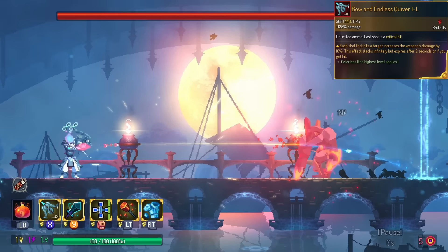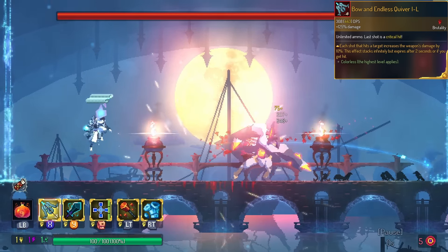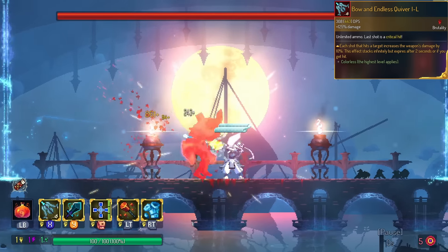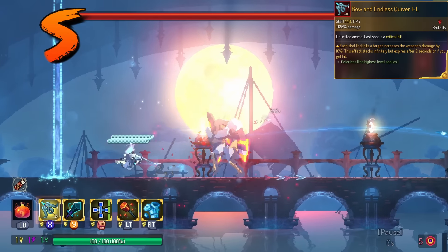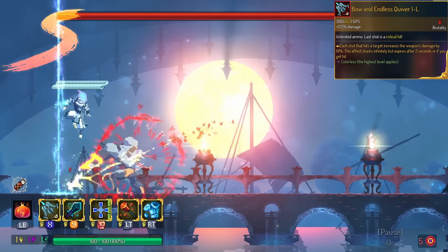Bow and Endless Quiver has brand new technology — infinite stacking damage. Don't forget, Bow and Endless Quiver has infinite ammo, so as long as you can land hits, you're getting bonus damage that scales indefinitely. This is in the S tier. Not double S, only because I'm not a fan of Bow and Endless Quiver anyway.